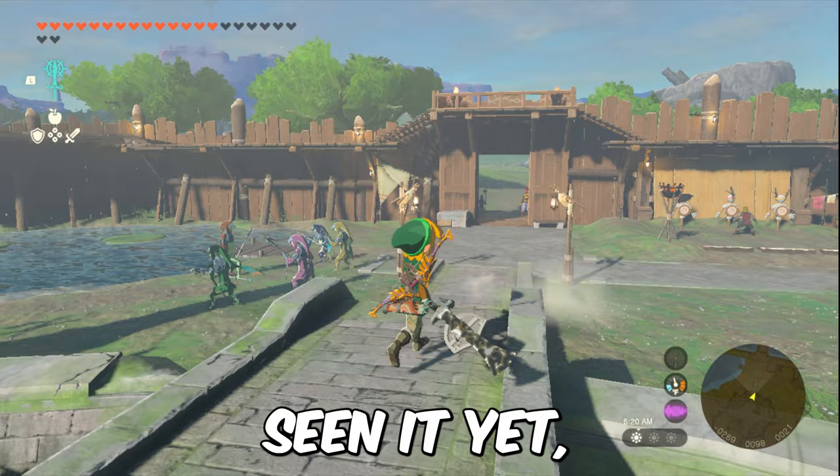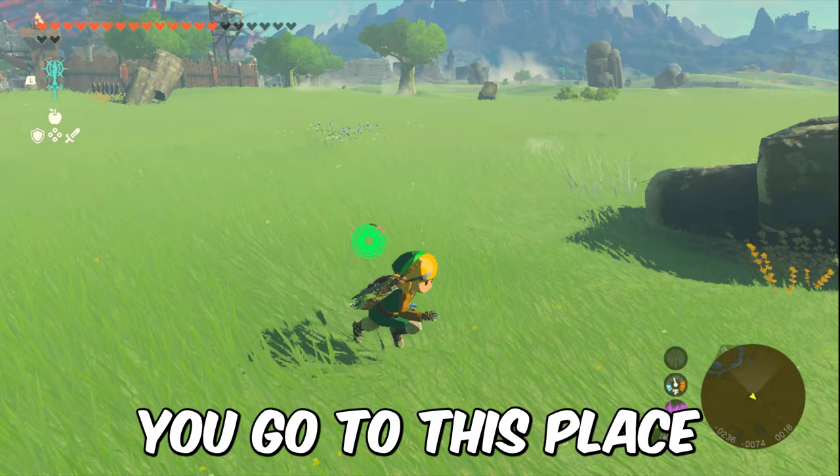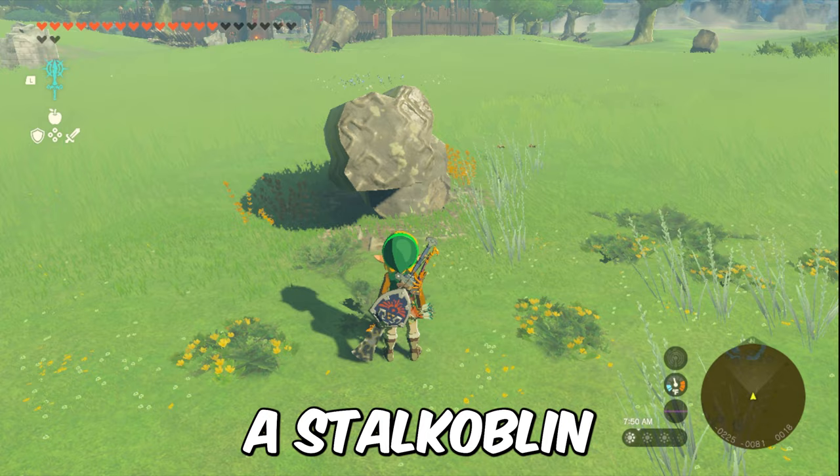Basically, you go to a place located in the south of Lookout Landing, where you encounter a stone coblin, and you break its arm.